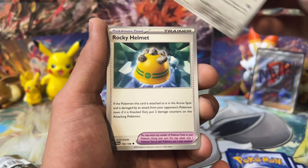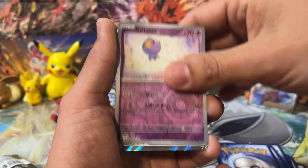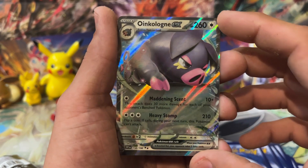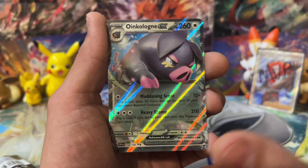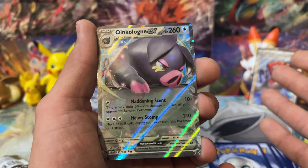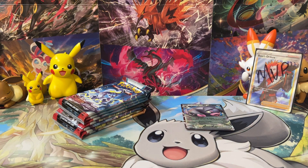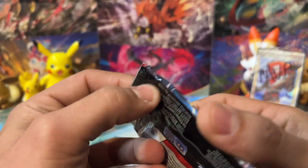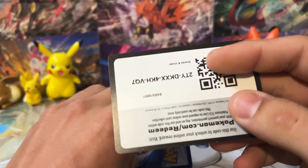We got Fortress, Drifloon, and — ooh — we get Oinkalone EX, the stinky pig! Just making a joke — we love LeChonk, we love Oinkalone. But pigs do stink; have you guys ever been around a pig? We got Oinkalone EX from the first pack of the second box. This might be a little bit better build and battle kit — you could throw that in there and it would be like a tank. You could just sit there and eat attacks with it for a while.